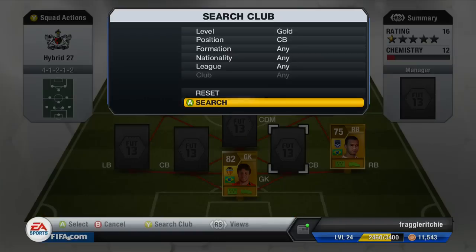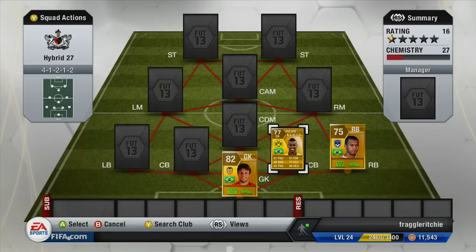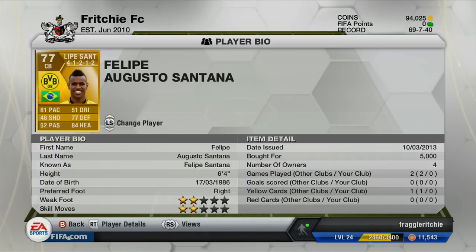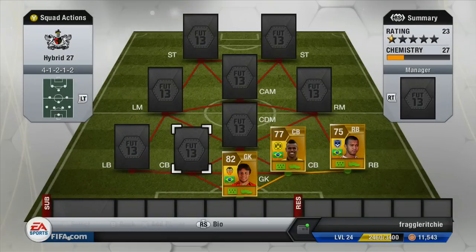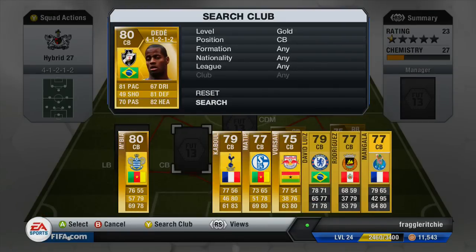Our first centre back is Felipe Santana, who plays for Borussia Dortmund. He cost me 5,000 coins and has 81 pace, 77 defending, 84 heading, and stands six foot four. He's got pace, a fairly decent defending stat, and is an absolute giant in the air — a phenomenal centre back I'd definitely recommend trying.